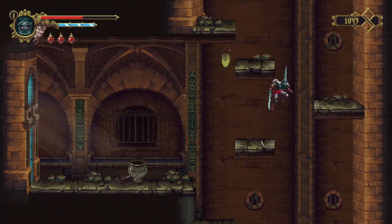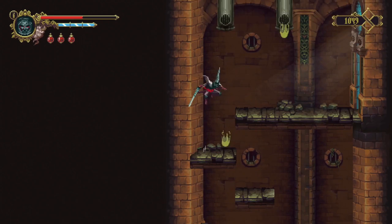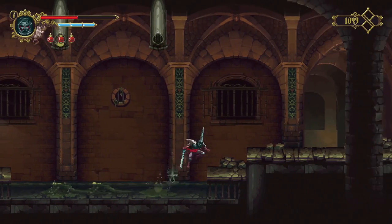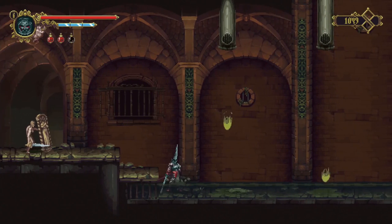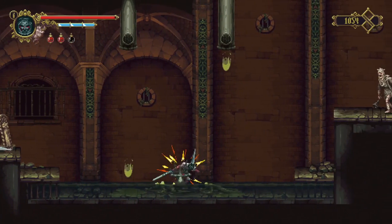Killing them counts towards the 'beast' trophy for killing each type of enemy. Up here, carefully avoid the pipes - it's dripping pretty fast - and then jump over these guys. At the end here we should get another empty bio flask.